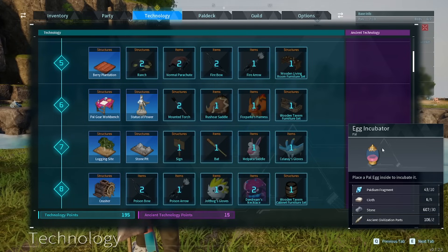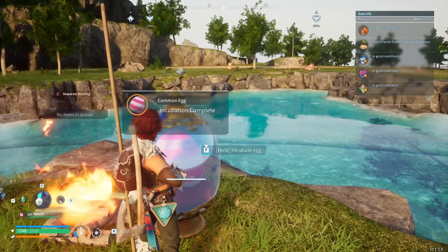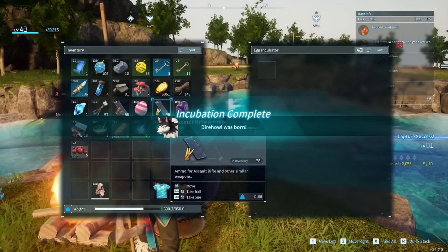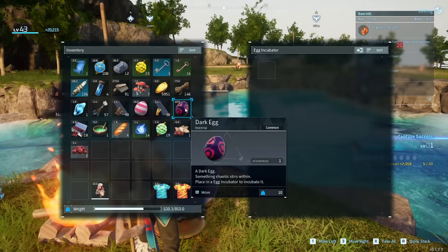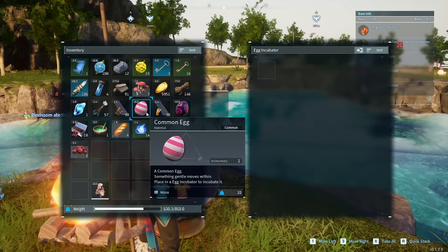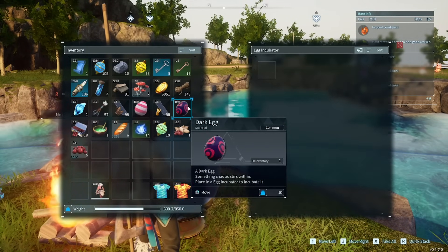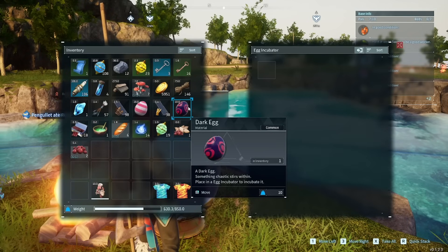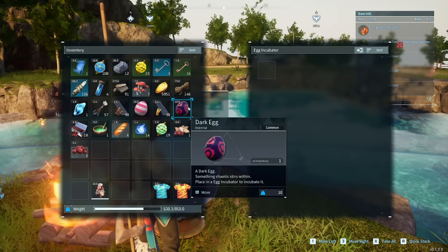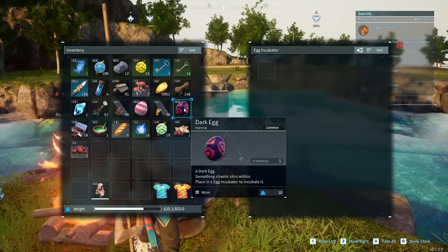Once you make them, there are going to be timers for how long it's going to take each egg to hatch. These timers can range anywhere between a minute for some of the more common pals. However, if they are going to be rarer pals, or if they have the word 'large' in front of them — like large common egg or large dark egg, for example — those timers are going to be even longer. Some of them can go half an hour, one hour, some are even two hours, and I've heard of people saying there are longer timers than even two hours. These things can get pretty ridiculous.